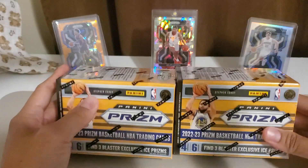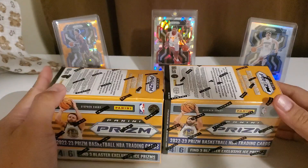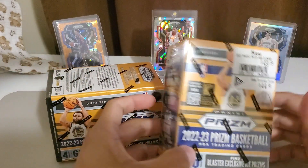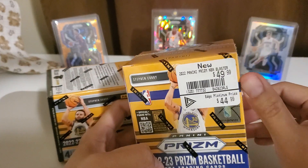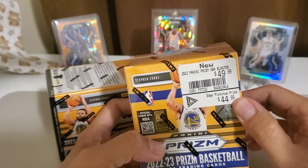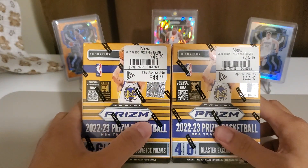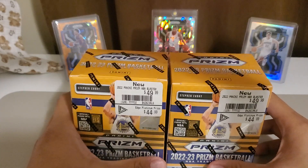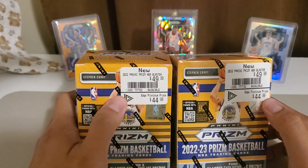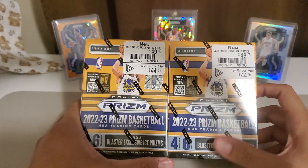This is the Prism 2023 blaster box with Steph Curry as their cover boy. I would really prefer the mega box compared to the blaster. The price is still here — $50 if you're not an EB Games or GameStop Platinum member, and $45 if you are. I just managed to get two because it's quite expensive. The mega box would be around $80 to $90 plus tax, so about $100 plus.